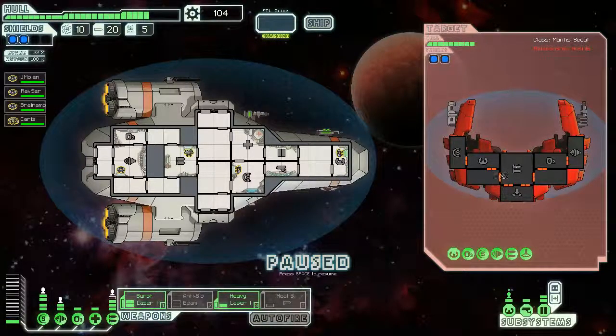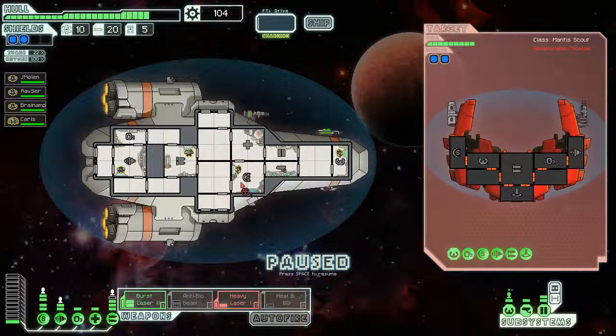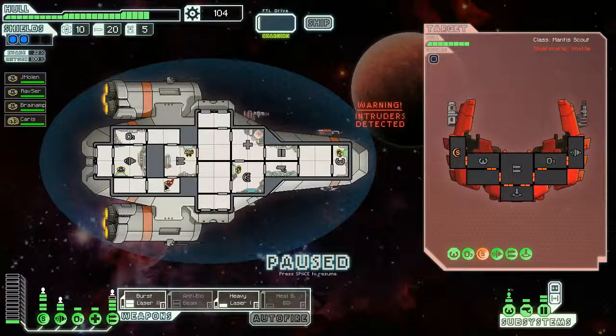Generally speaking if you fight mantis you are gonna get boarded. Well it says there's rebels on it - it's not mantis, they're rebels. Rebels are the ones chasing you. You are the federation and rebels are the huge fleet behind you. According to our scans these aren't mantis.